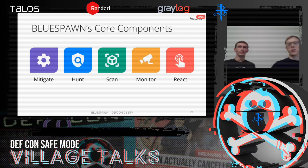Blue Spawn has five major components. There's Mitigate, which applies security settings. Hunt, which runs the hunts I was talking about. Scan, which determines how bad detections really are and finds associations. Monitor, which hunts over time. And React, which handles responses to what hunt mode and scan mode have identified.